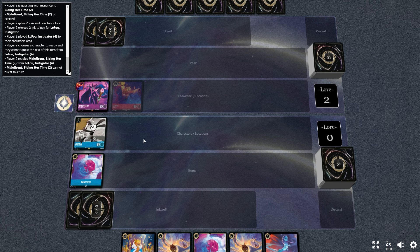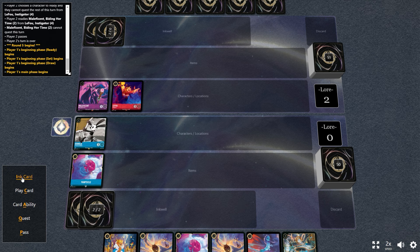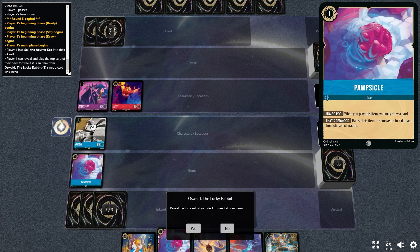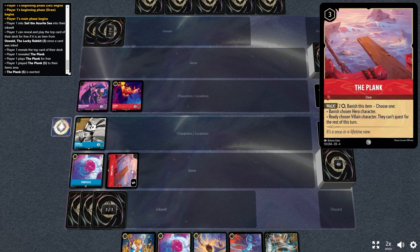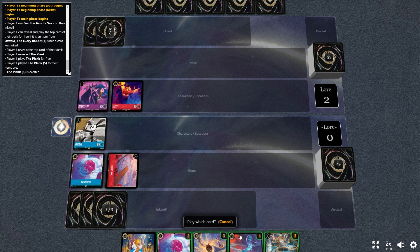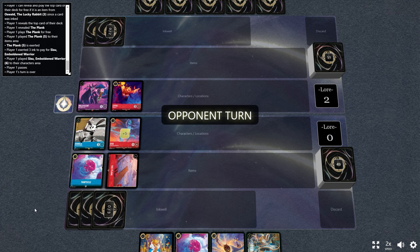We are going up against an aggro deck but going first, just to show you some of the combo lines here. We get the Oswald on turn two, which is great. Ruby has a lot of items specifically from chapter one like Poisoned Apple and Sword of Truth that are really underutilized right now, but they are removal items. Speaking of which, here's one that came out later — the Plank. This card does not need to be exerted to use the effect; you just have to pay two and then you can banish a hero or ready a villain.